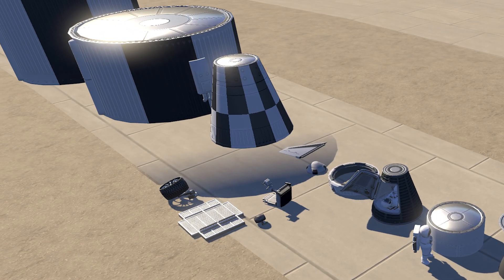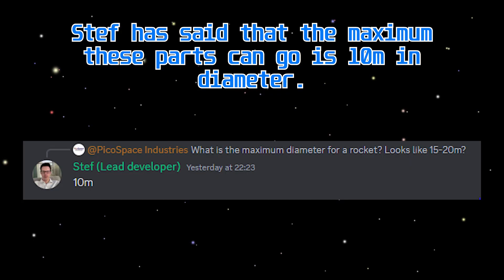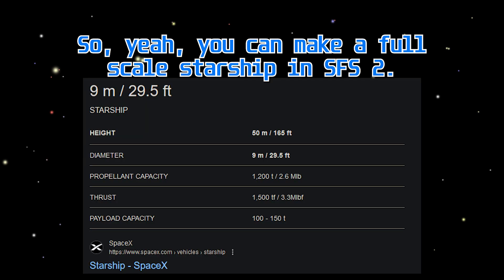We also have a look at the big parts, and they are big. Look at the astronaut for scale. Steph has said that the maximum these parts can go is 10 meters in diameter — that is bigger than Starship. So yeah, you can make a full-scale Starship in SFS 2.